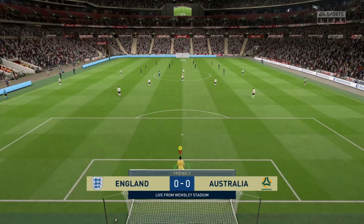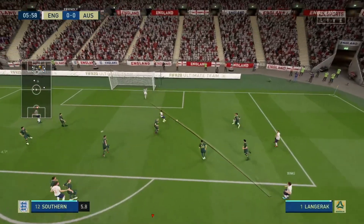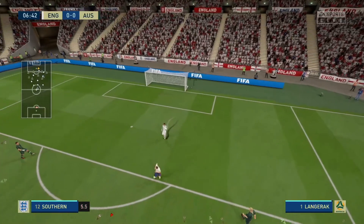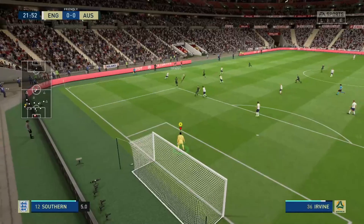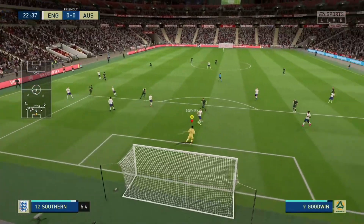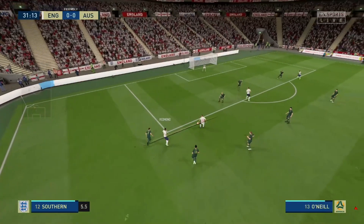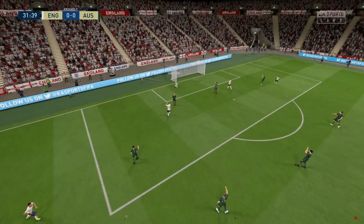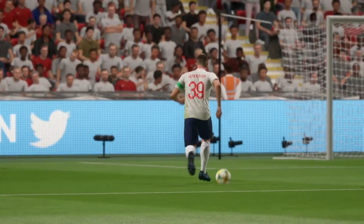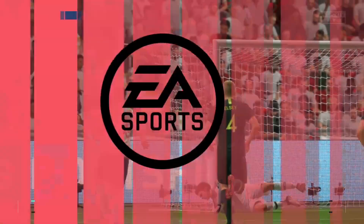Here we go, come on England. Kane gets it, lays it back to Winks — great ball into Sterling, but he can't get on the end of it. That would have been a lovely goal. Australia coming at us but luckily straight into our hands. Redmond into Henderson, he shoots — and it's a decent save. That keeper looks very young but he makes the save, fair play to him.